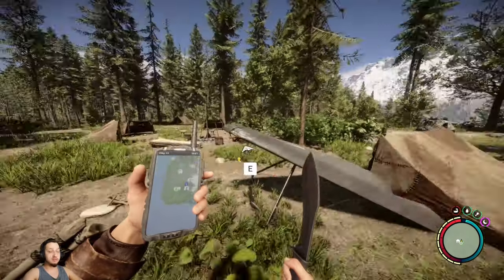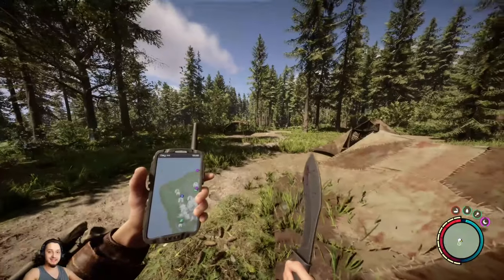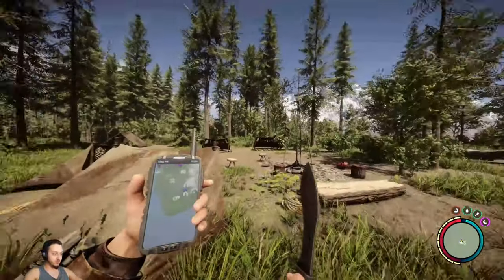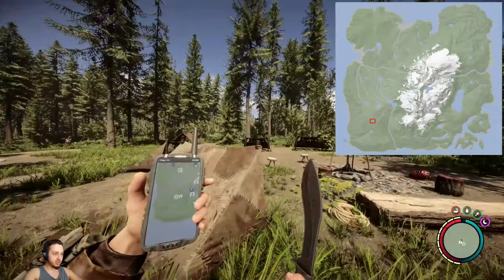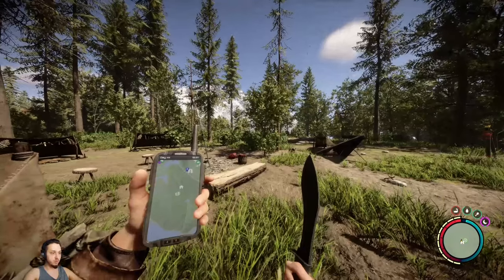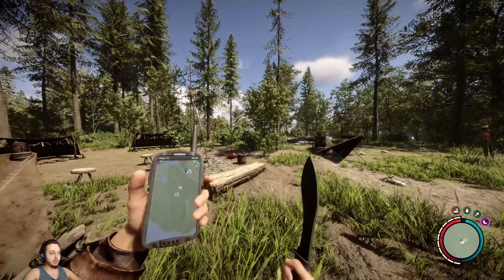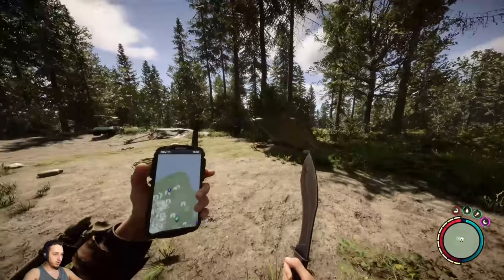Hey, what's up guys, welcome back to Sons of the Forest. I'll be showing you how to get the compound bow and the suppressor. First, you want to come here towards the bottom of the map — there is this echolocation dot here. There are a few little landmarks: there's this little stretch where we got the leather jacket by that plane crash, and some little rivers and ponds.